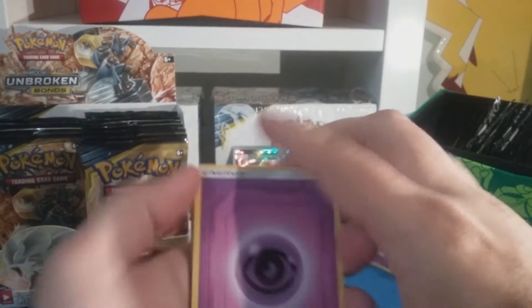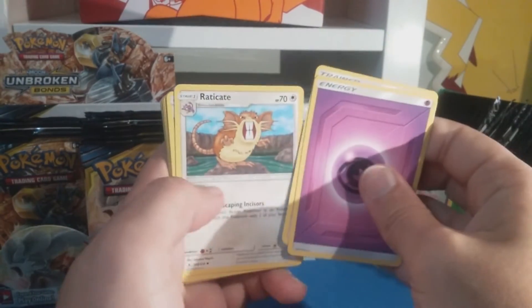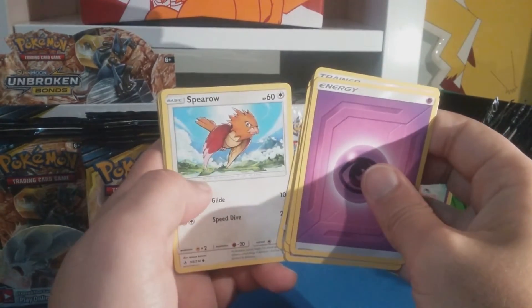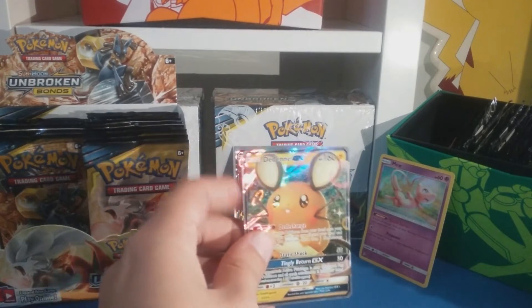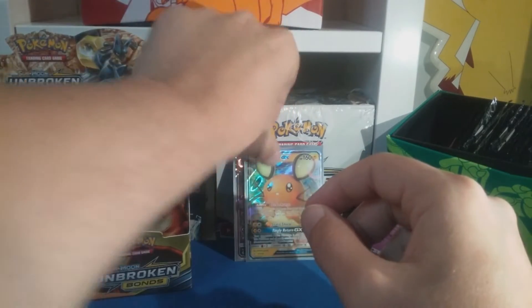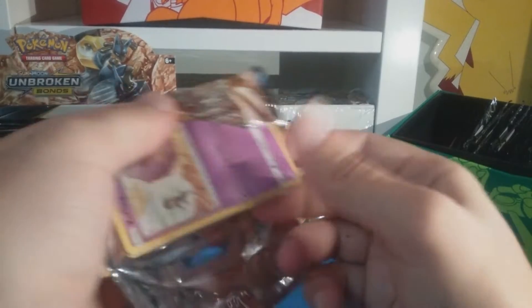Good luck with the code cards - if you get a full art Reshiram & Charizard that'd be cool. Janine, Eradicate, Triple Acceleration Energy, Rhyhorn, Meltan, Spirit, Lickitung, Litten, Spritzsee reverse, and the Dedenne GX - nice! I don't know if this is still an expensive card - I know they were when this set came out because it's a playable card. It's like a baby Pikachu, like a mutant one - weird looking little dude.